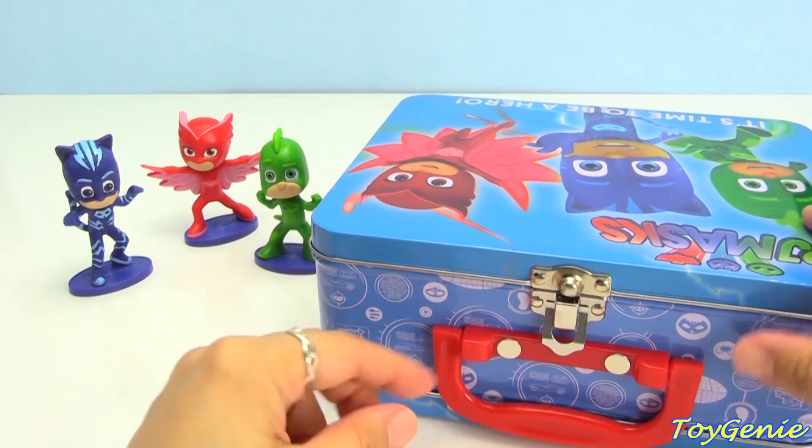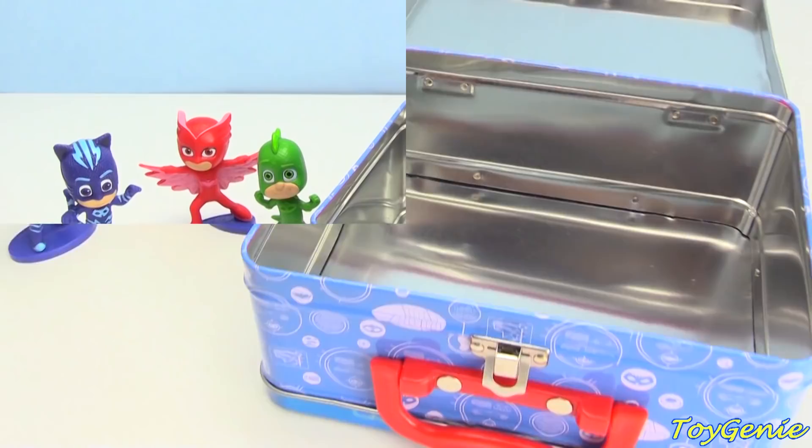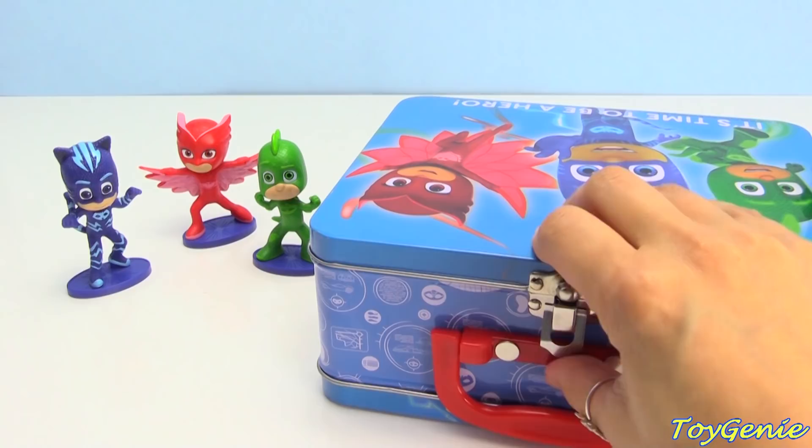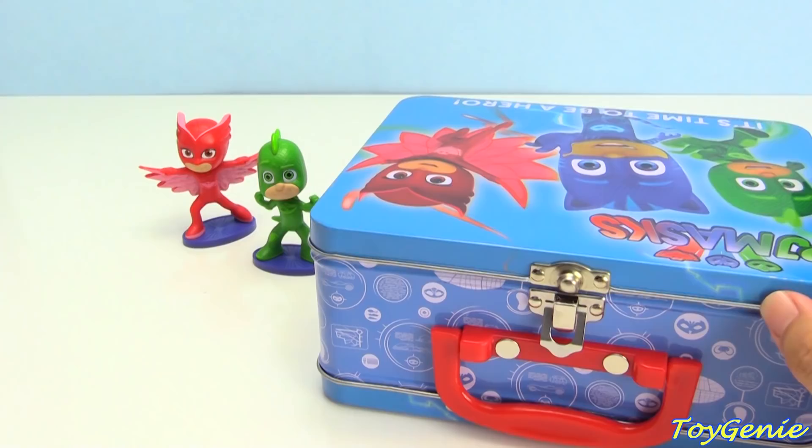Let's take a look — nothing inside. Okay, so let's see how this magic works. Let's close it up and put Catboy on top. Oh, where did Catboy go? Let's take a look inside the box. Catboy turned into a bunch of surprises — super awesome!